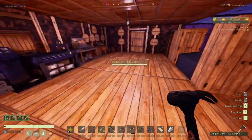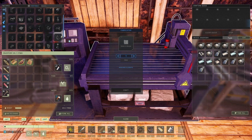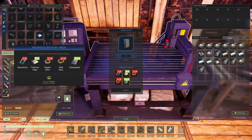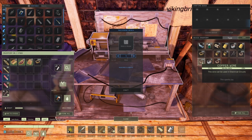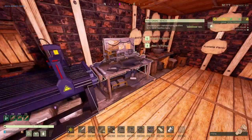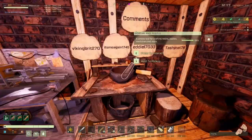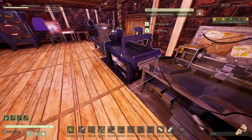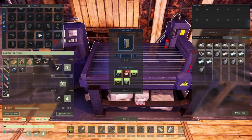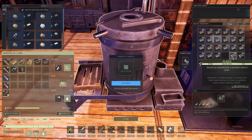Let's build that battery rack. The flow meter and advanced battery rack need electronics, copper wire, and gold. I need about 8 electronics — let's make 20 just in case. The advanced battery rack recipe needs 8 electronics when required. Let's craft that.